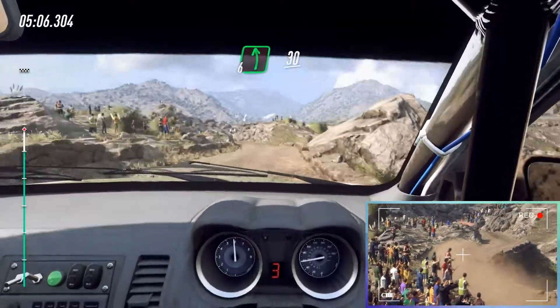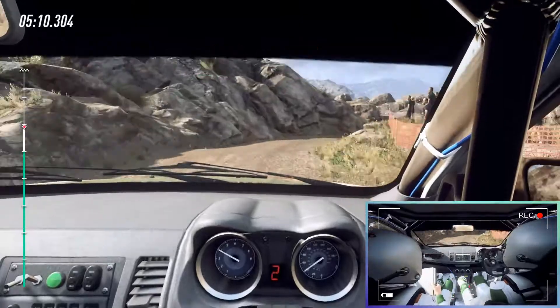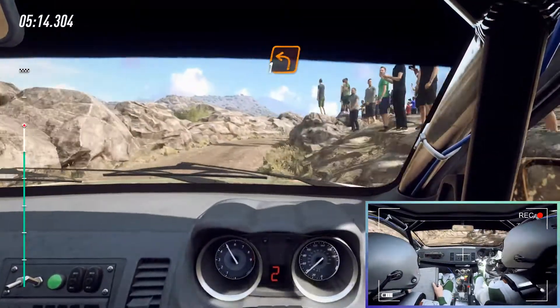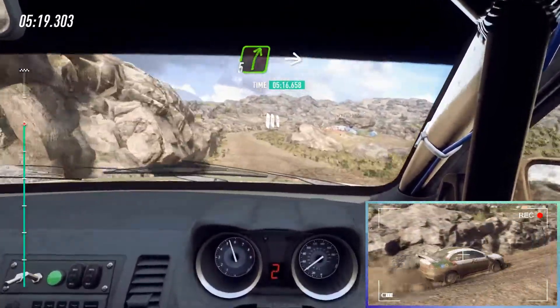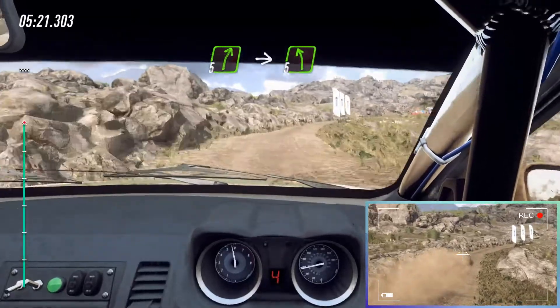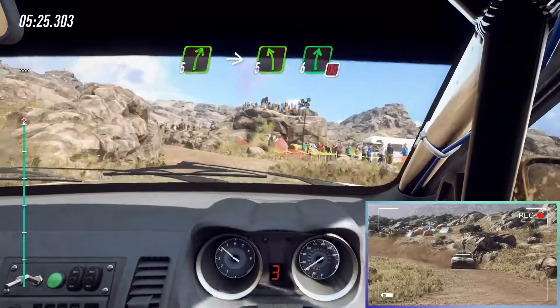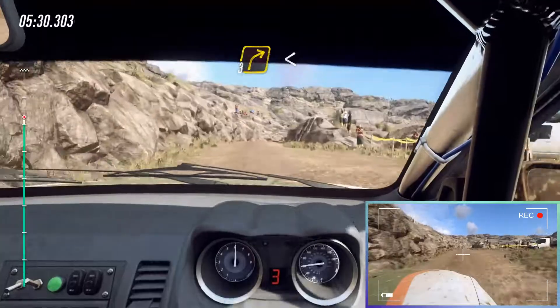Into 6 left, 30, unseen, open, heavy, right. Into 5 left, into 5 left, and don't cut, 6 right, 30, forward, crest, 3 right of the bump.